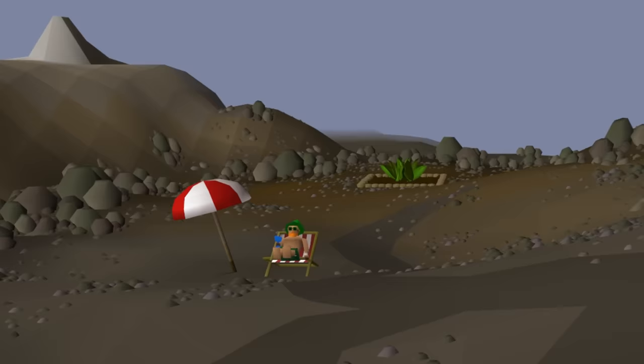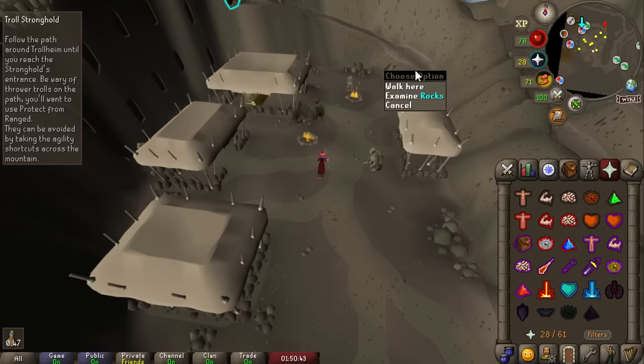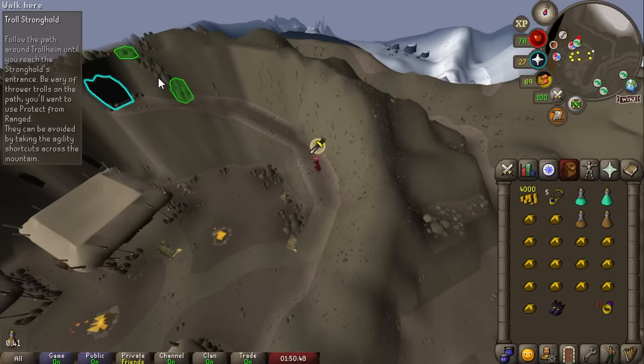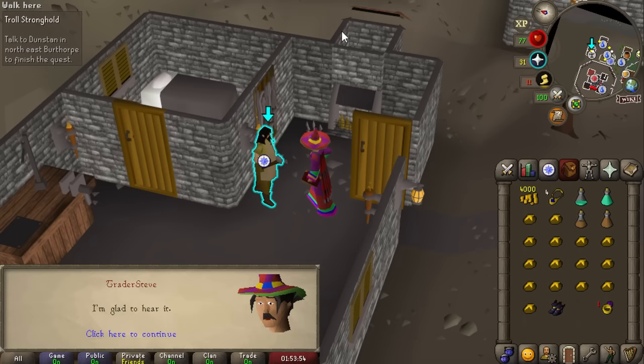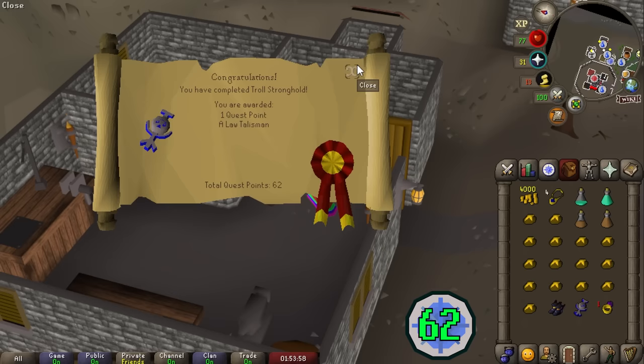The Troll Stronghold chunk gives access to the herb patch (to be unlocked eventually) and some content inside — mountain trolls that can be cannoned or killed directly. Worth exploring to see if there's any interesting money-making content. The Troll Stronghold quest line is complete — one more quest point.